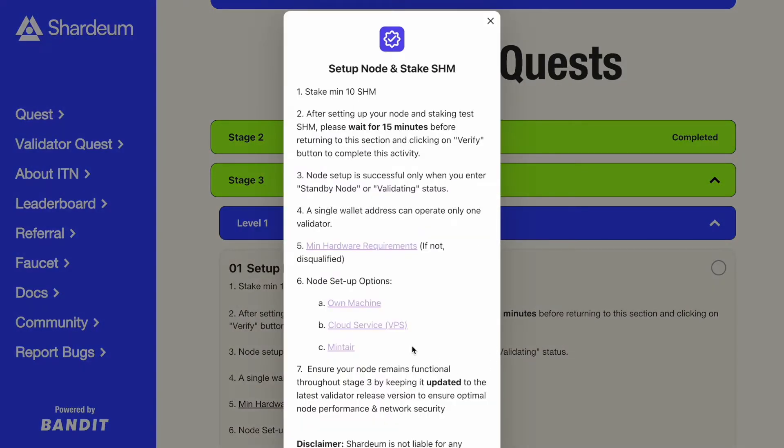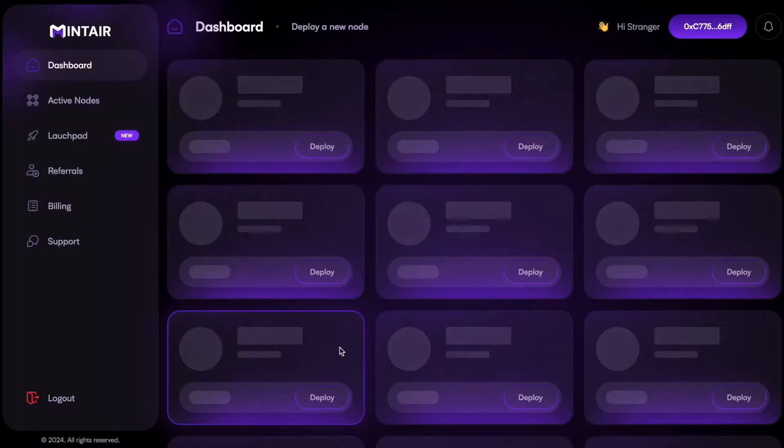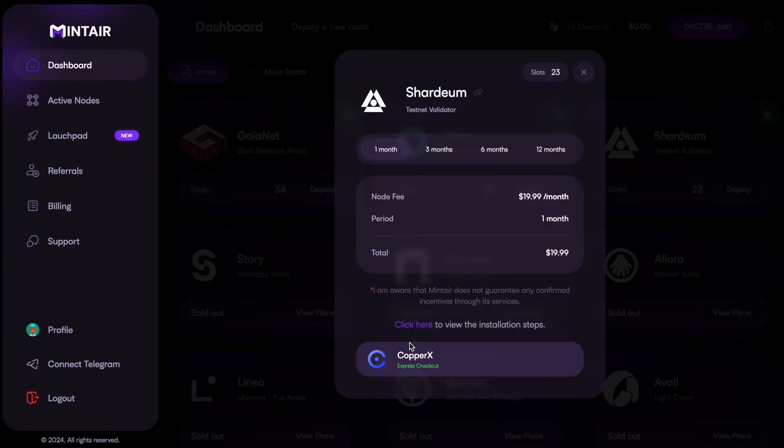Hey, welcome to Shardium. Today we're going to learn how to set up the one-click validator service using Mintair, which can potentially be one of the cheaper options to run a node, especially for new web3 or non-technical users.